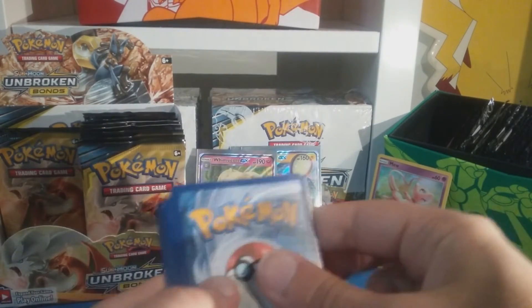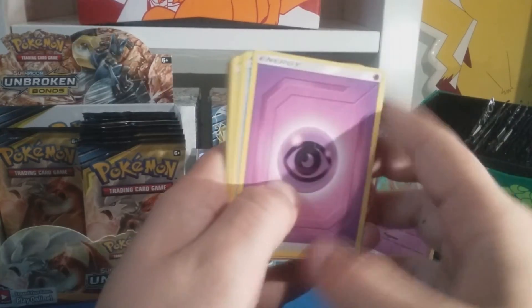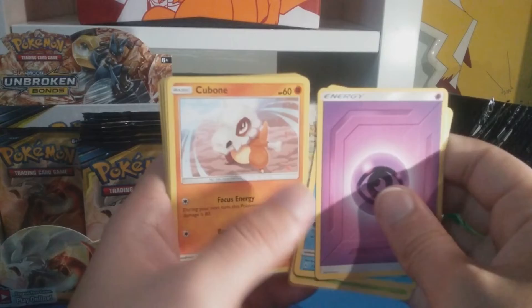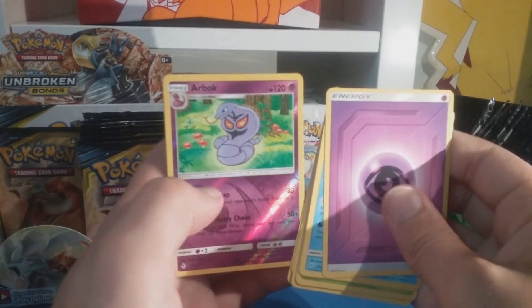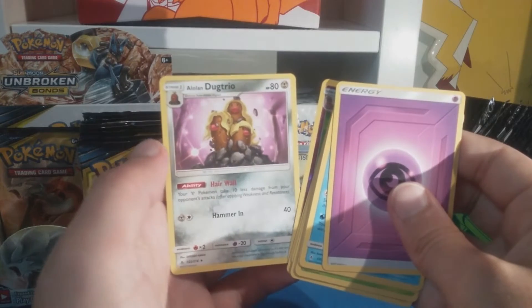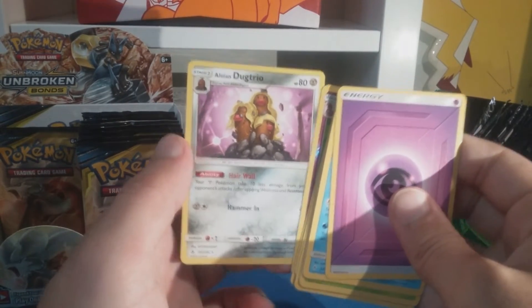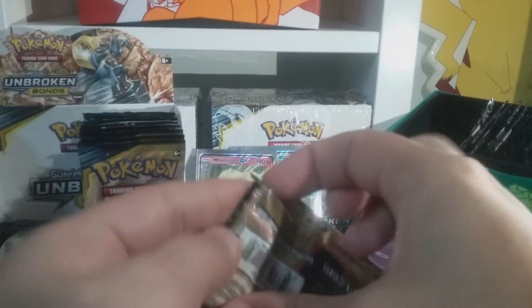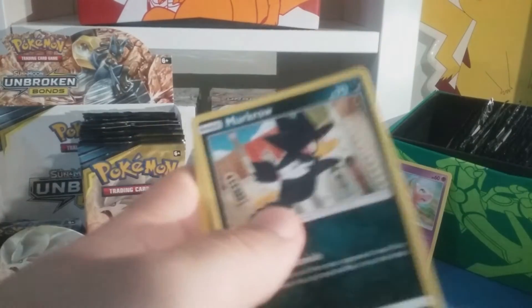Three more packs, three more packs - let's go, let's get our good luck! Psychic energy, Komala, Fire Crystal, Weepinbell, Cubone, Ralts, Porygon, Inkay, Caterpie, Eevee reverse - nice - Alolan Dugtrio looking fabulous. Two more packs to go - can we get a good full art?